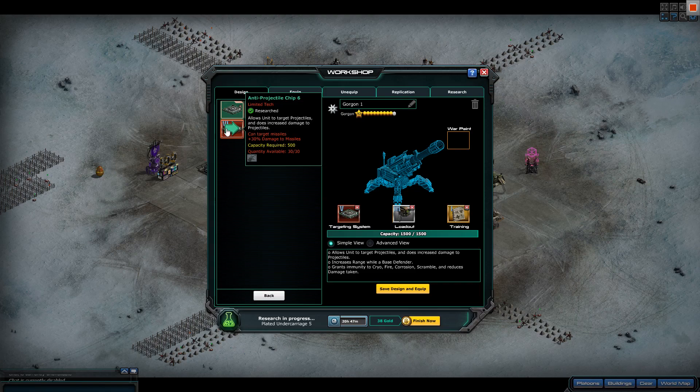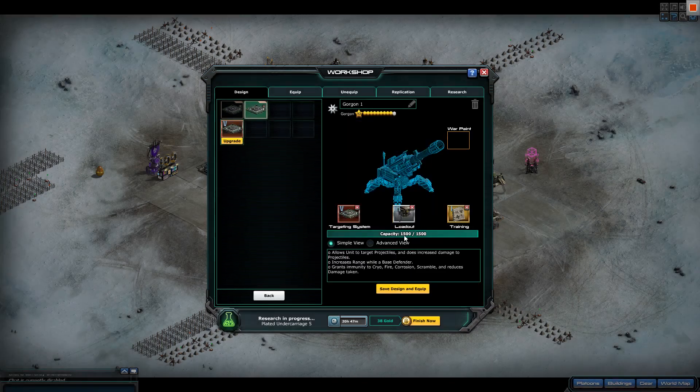Anti-projectile chip — that would probably be good for PvP because they can target missiles, and the higher they upgrade, the more damage they do on the missiles. Then you've got the range attack, which for some reason I did not max. That's weird, I did not max this at all.